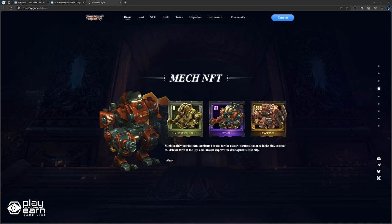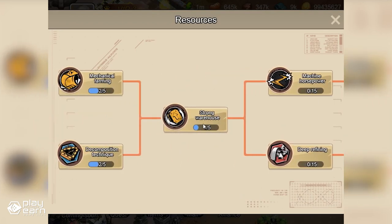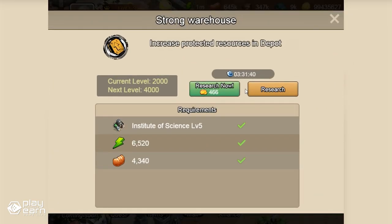Mech NFTs are the machines that you can use to support your heroes in combat. Each mech has its own stats, skills, equipment slots, and modules. You can upgrade your mechs by leveling up, enhancing skills, equipping items, and installing modules.